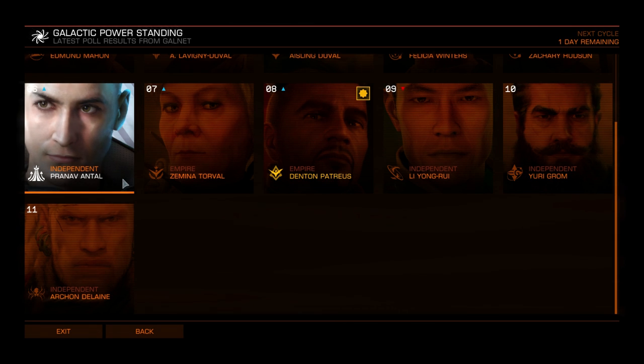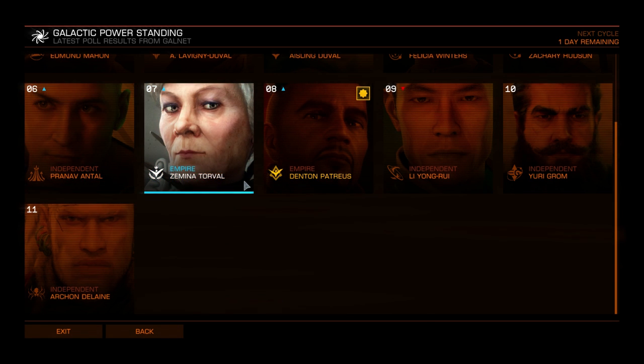Pranav Antal gives you the Enforcer Cannon — a class one multi-cannon style weapon that deals more damage per shot but has a slower rate of fire. It is also fixed, so it's kind of halfway between a class one cannon and a class one multi-cannon. It's also been noted that despite its low rate of fire, a significant barrel spin-up time is required.